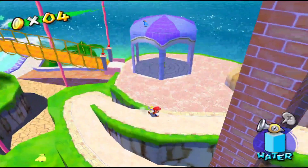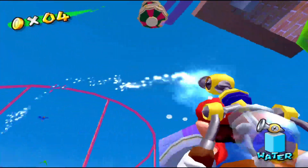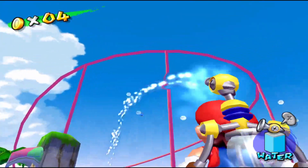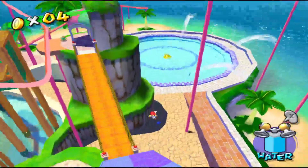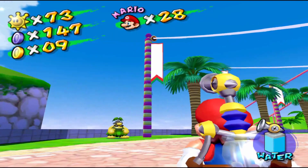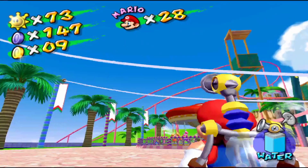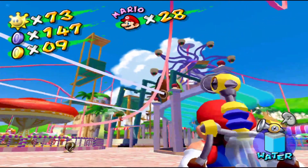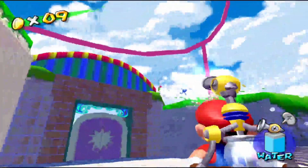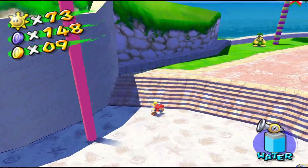Blue coin 27 can be found where this blue bird is at the top of this gazebo. Just like with any bird, you want to spray them until a blue coin pops out — go grab it, and there's blue coin number 27. Blue coin 28 can be found by another blue bird close to the front entrance — it's hard to find because it flies all over this area, so keep an eye on it. Spray it, it drops a blue coin, pick it up, and there's blue coin number 28.